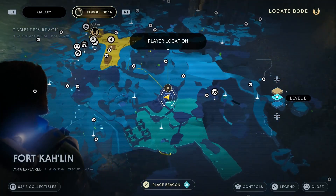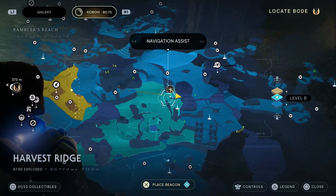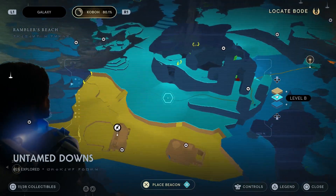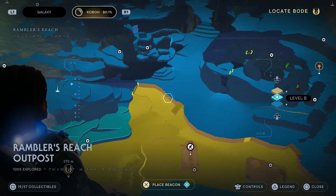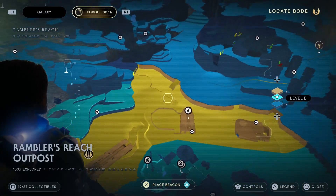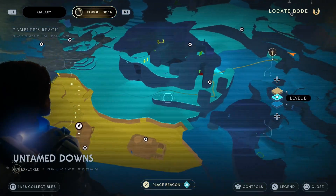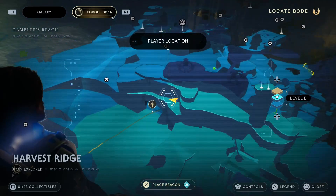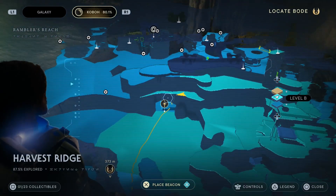I'll show you along the whole yellow line going back to Rambler's Reach — you go past that door, back across the yellow broken bridge, and the stable is just there on the right. The Mantis is just here too, so it's actually not that far. Just follow it all the way back to the cave and you'll find the droid painting room inside.